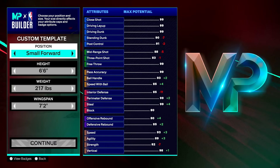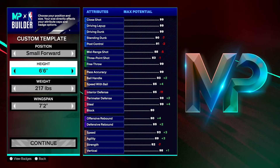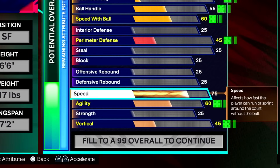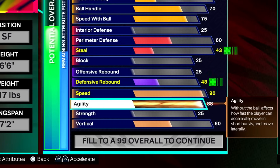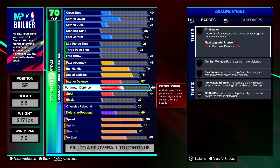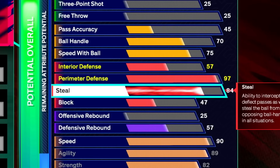For the second lockdown build: a 6'6 lock. Speed on a lockdown this year is really good. 217 pounds, 6'6 height, 7'2 wingspan. Physicals: 90 speed — you're going to be moving like the flash — 89 agility, 82 strength, and 65 vertical. For defense: 97 perimeter defense, 94 steal for that interceptor, 59 interior defense, and 47 block. Rebounding: 74 offensive rebound and 59 defensive rebound.